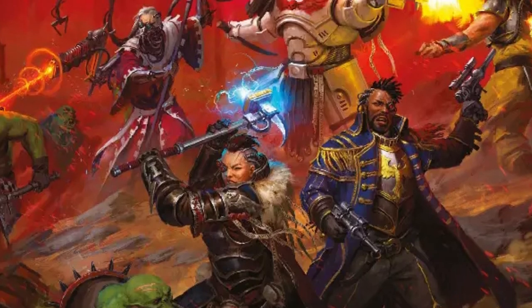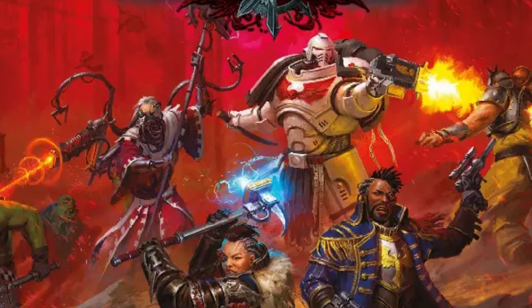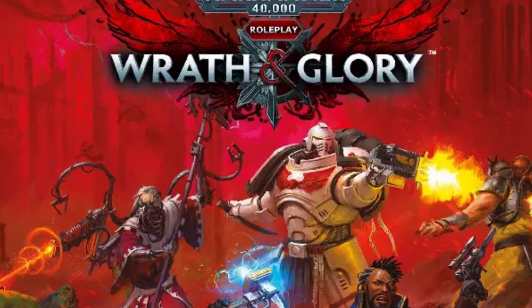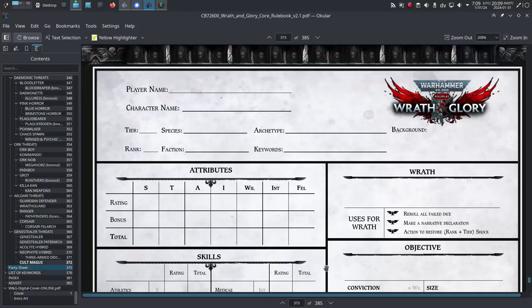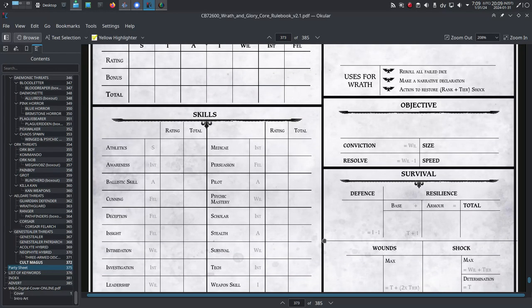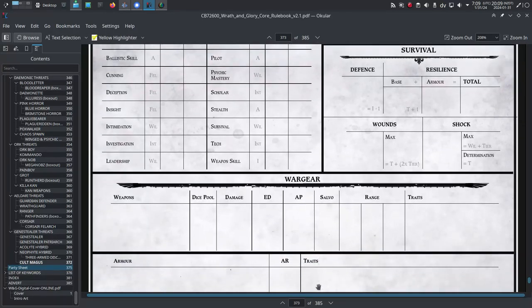Wrath and Glory is a tabletop RPG system for Warhammer 40,000. I found it through a Humble Bundle sale, and recently I read through it, ran a test game, and enjoyed it quite a lot. I intend to run more games, but I know that building a character can often be intimidating for new players, so in this video I'm going to explain the quickest and easiest way to build a character for Wrath and Glory using its archetype build method.